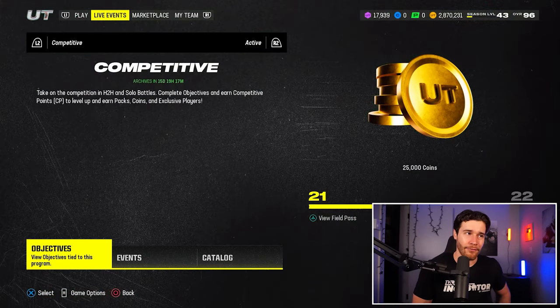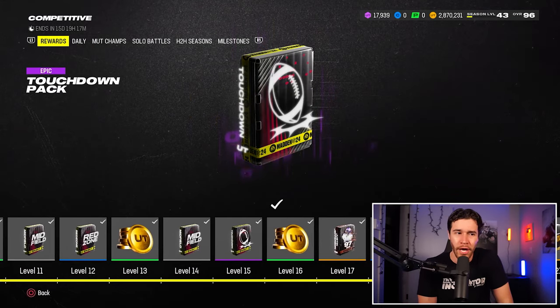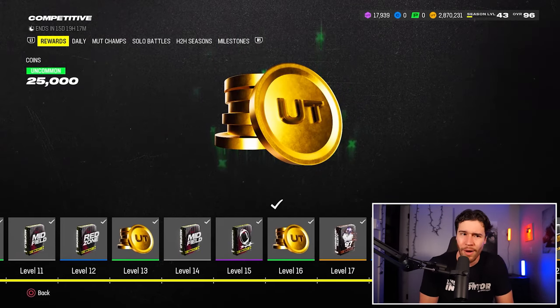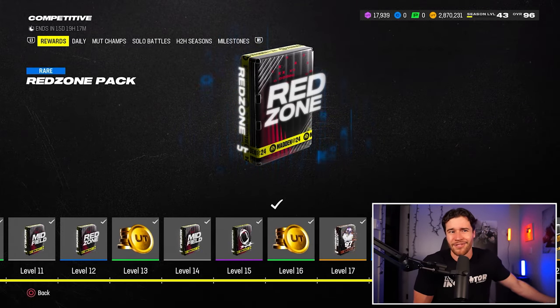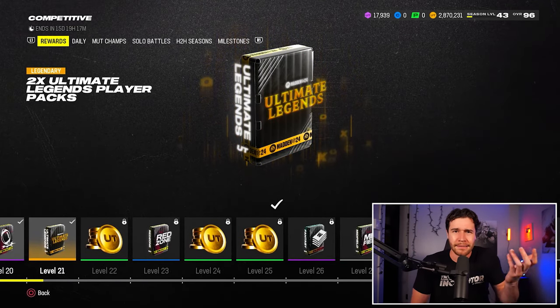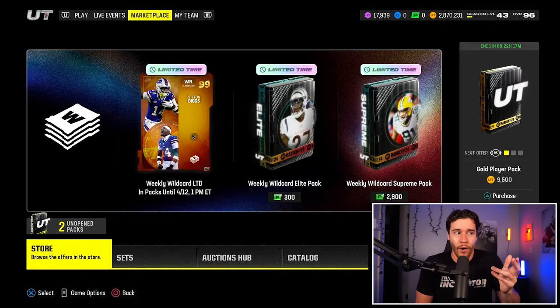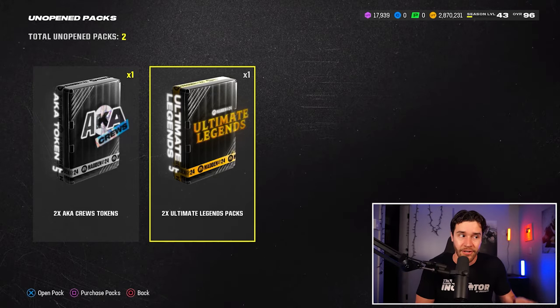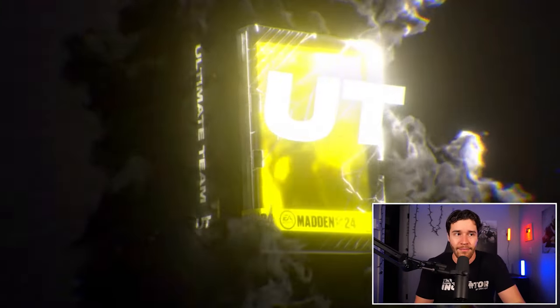The second best free packs are located in the competitive field pass. The ultimate legend packs you get at level 21 are low-key worth grinding for. I was at level 18 a couple days ago because I really hadn't grinded after I got JJ. I decided to just play a couple online games every single day to get to level 21 — it doesn't seem like a difficult feat. We did that to get two ultimate legend packs, which are very, very good packs. The legendary option and these two ultimate legend packs are probably the best free packs you can get in Madden 24 right now.